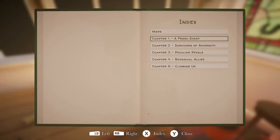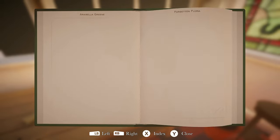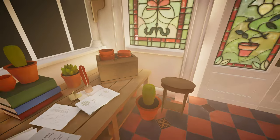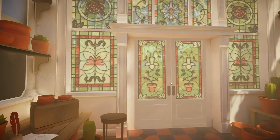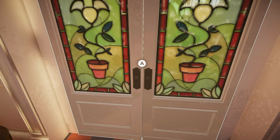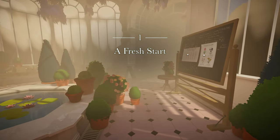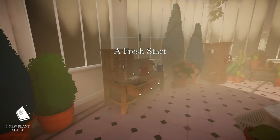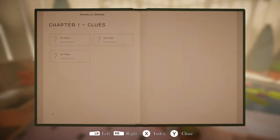Maps, chapter one, fresh start. What kind of maps we got here? This must be the manor. Nice. We got to fill this bad boy up. We got some stained glass windows. Look at those things. Get this book filled up. Sure is foggy. A fresh start, chapter one.